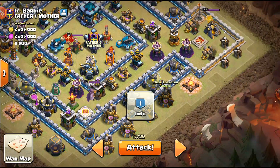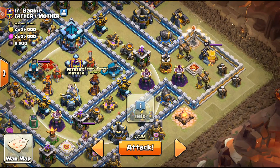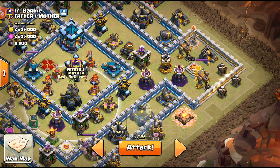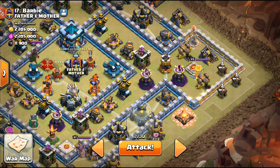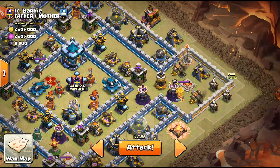The Air Sweeper is placed in not a bad position, so that's why I'm going to use the Hound over here with the Blimp behind it. I want to get into the Town Hall compartment, take the Town Hall, draw out the CC troops, take out the Scatter Shot and Eagle, and try to get as much value as possible. If we don't get the Town Hall, it's okay — I'll use the War Breaker over here.